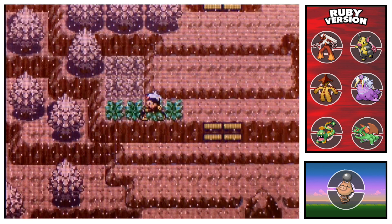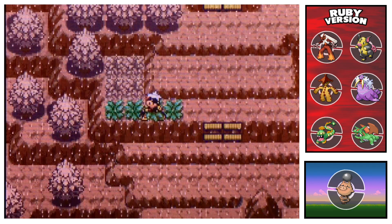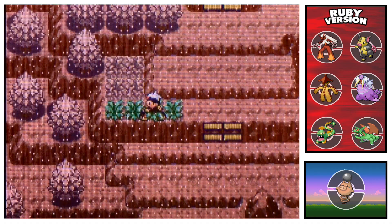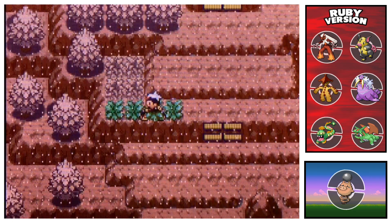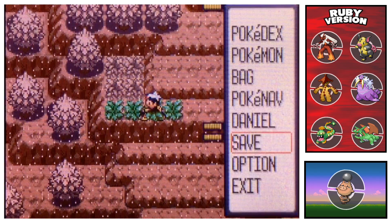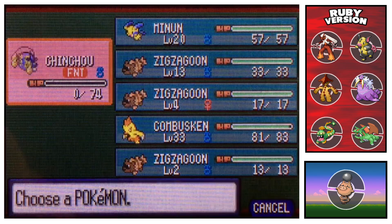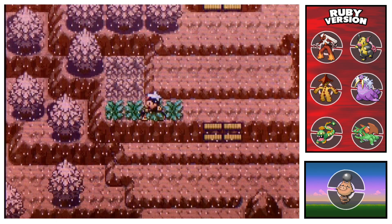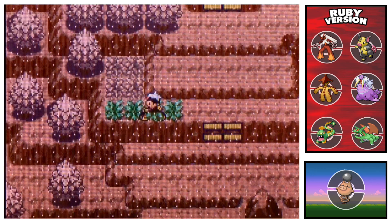Hey everyone, it's Waddy, and welcome to the second member of my Ruby Dream Team quest. Today I'm in Jagged Pass and I'm going to be going for a shiny Spoink. I'm actually going to be doing a repel trick. Originally here it is Nummel 55%, Machop 25%, and Spoink is the most uncommon at 20%, but you can do a level 20 repel trick, which I have set up with Minum, bringing everything to 33%, so it increases Spoink by 13%.